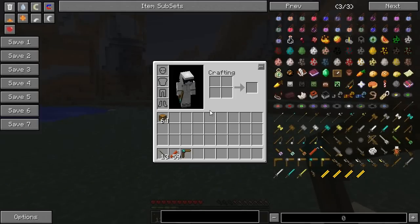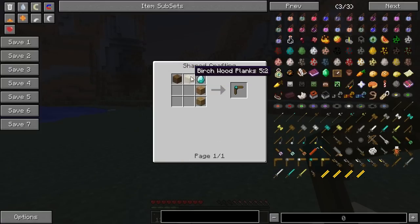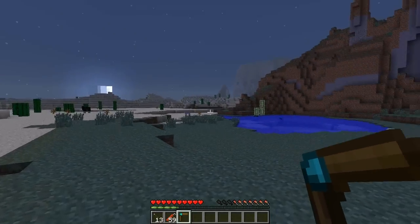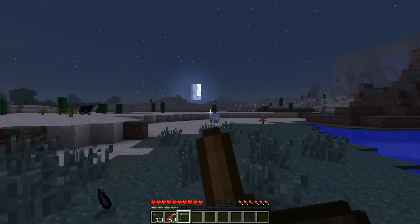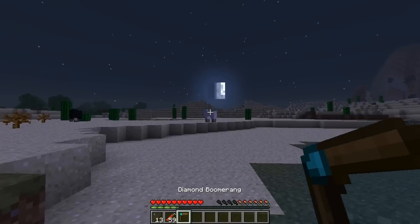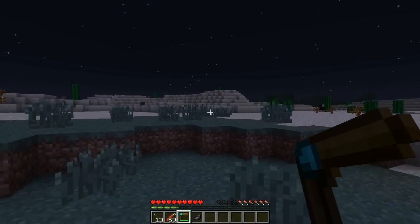Next we're going to move on to the boomerangs. Like the other melee weapons it has all different varieties: wood, stone, iron, diamond. And I didn't show you how to make the dynamite - it's two gunpowder on a string. For the diamond boomerang you make it like this: wood, wood, diamond, wood, wood, or whatever material you want. The boomerang's distance depends on aim time, it can be made from anything, and you start aiming and then release to throw. Let's see how far we can throw at this sheep. That went pretty far - look at that! You should be able to get this sheep if it stays still. There we go! Awesome - boomerang!